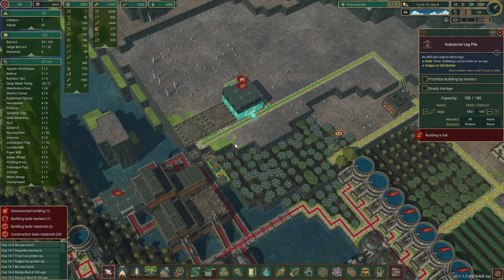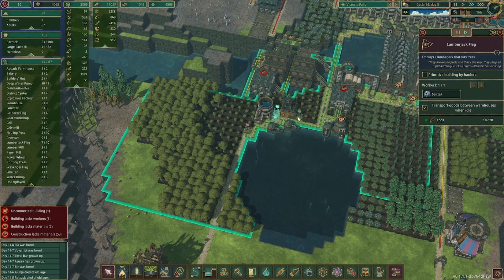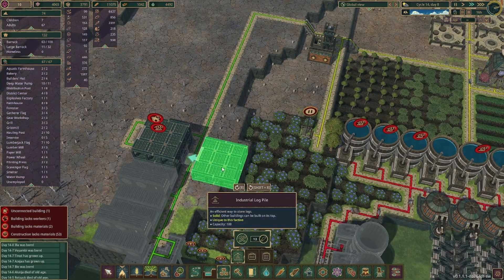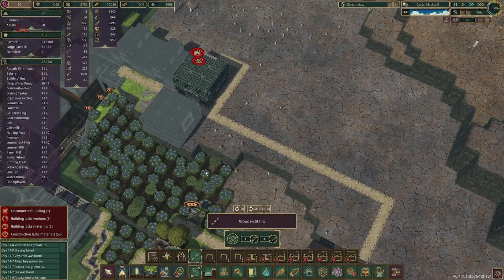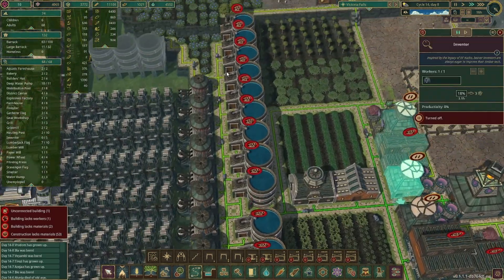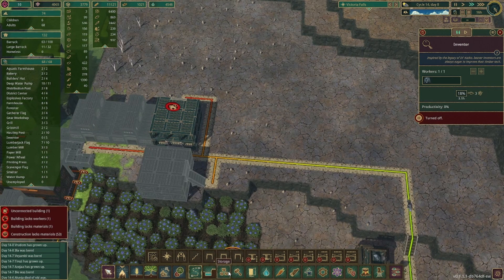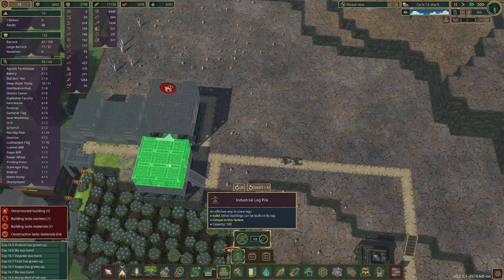The industrial log pile is already full — so I think the issue is we don't have enough space to put the logs. Let's come up here and do a couple more log piles. I think we'll do one here and then one this way, with stairs coming down. I'm hoping all this reaches — and it looks like it does. So we can keep adding a few more of those in, going up even higher this way and that way.